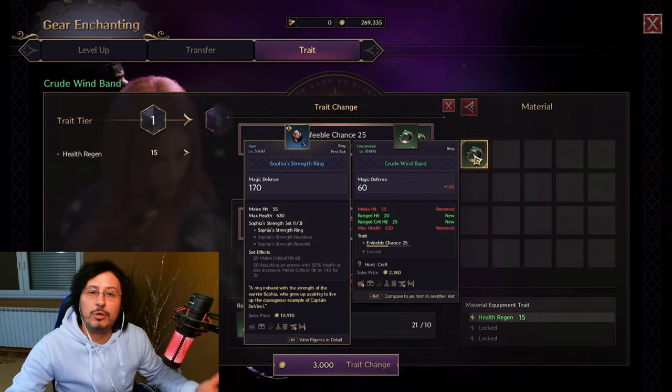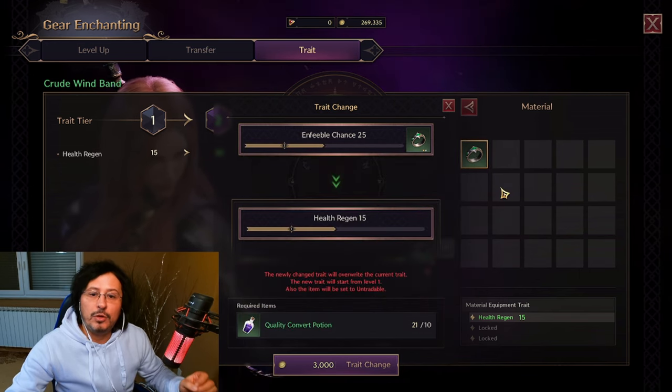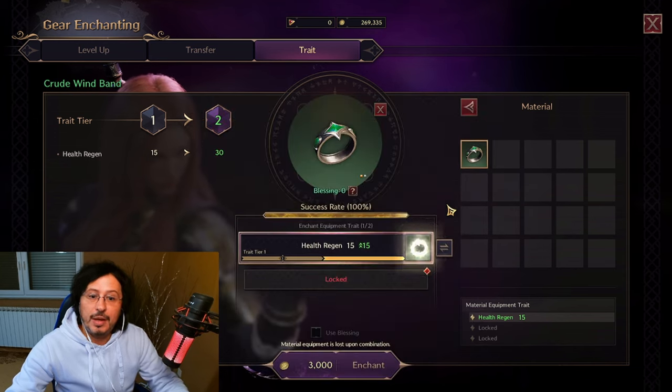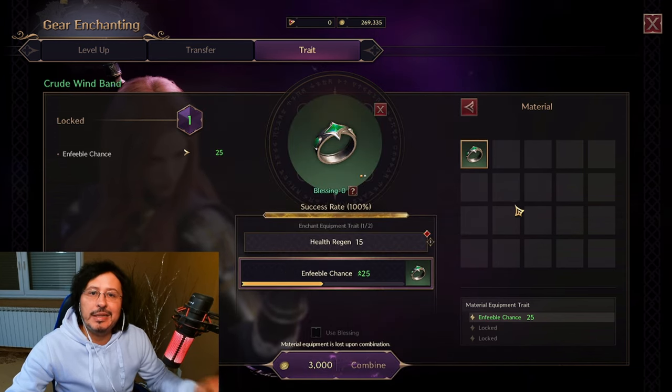For upgrading traits, you don't need the exact duplicate item — you just need an item of the same type. That means for a ring you need a ring, for boots you need boots, for a weapon you need a weapon of the same type. It doesn't need to be exactly the same item. However, for conversion and for unlocking, it does need to be exactly the same item.